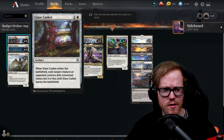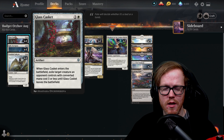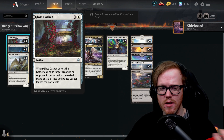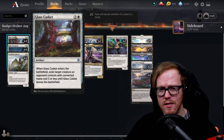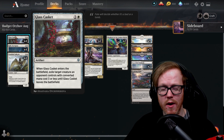Let's go over the rest of the deck. We have Glass Casket as our spot removal for creatures. There's a lot of aggro in the deck, and Glass Casket is pretty good because not many decks run artifact removal. It'll definitely stay on the board. Combined with another card in the deck, this is very good in the late game. Glass Casket is definitely a way to slow your opponent down if they're playing aggressively.